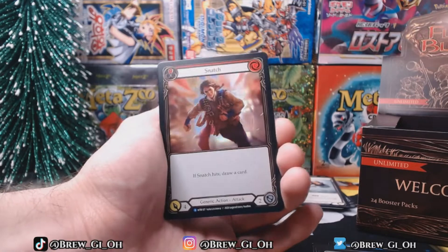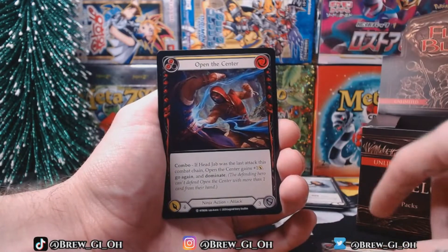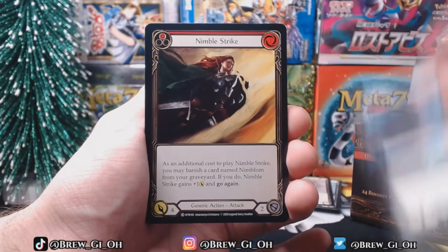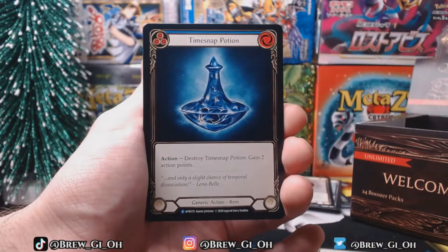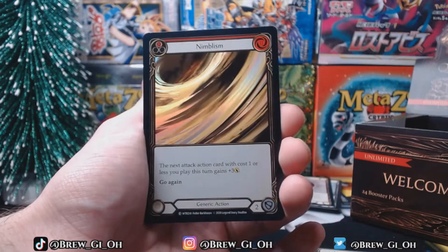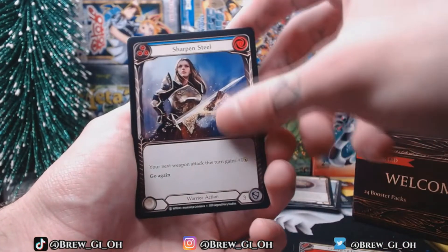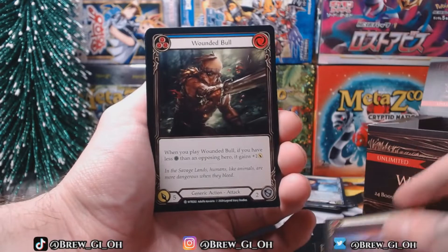Ooh, a foil Snatch - I wonder if that's a good card. It says draw a card, and most of the time drawing cards in card games is good. Crack Bottle, Slugism. Wounded Bull. Heart Timestamp Potion - hey that's a cool looking card too. All these are cool. Nimble is a foil - bat foil really sticks out, I like that. Katsu. Getting down to the last packs here - these are really fun, I'm loving all the art. I'm really excited to play this game.